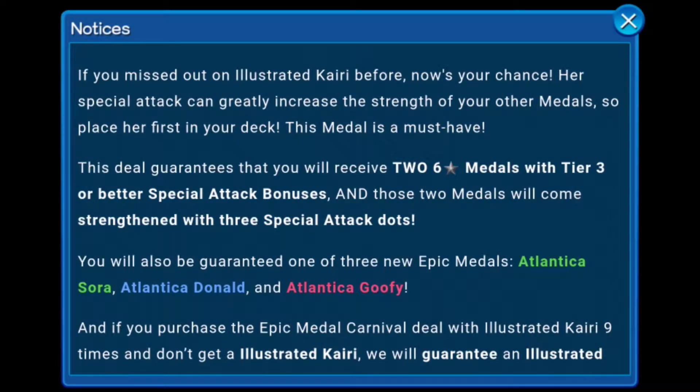Starting off, I had quite a big update — it was in four parts. The first thing: starting at the original menu, we get the Carnival Illustrator Kairi deal. If you didn't get Kairi before, you had a chance to get her special attack. This medal is a must-have, at least until we get Illustrated Uniform Kairi. You're most guaranteed to get two six-star medals with tier three or better special attack bonus, and the medals will come with Strengthened. You'll also be guaranteed one of the three new medals: Atlantica Sora, Atlantica Donald, or Atlantica Goofy.